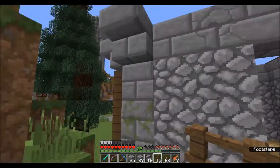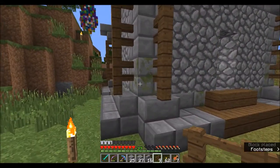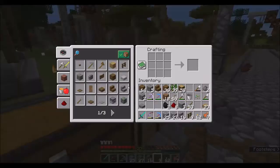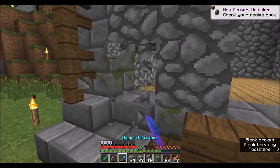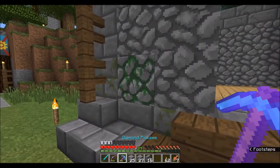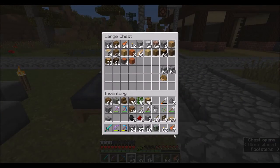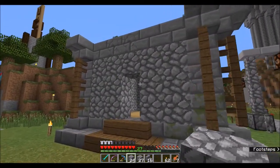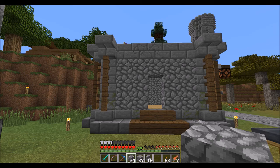One thing I might want to do - the mossy cobble is really not as muted as this, it's really kind of a bright green. Let's see if this would look good mixed in here. I think that's just not the right color - it's like living mossy stuff, too green, not dead and dried up dying mossy cobble. Oh, the new coral blocks - yeah, that's something to consider.